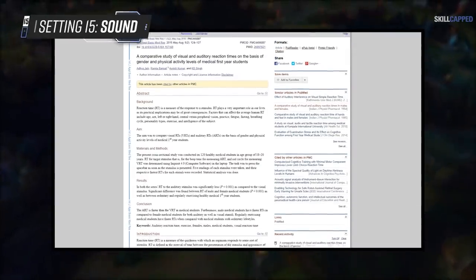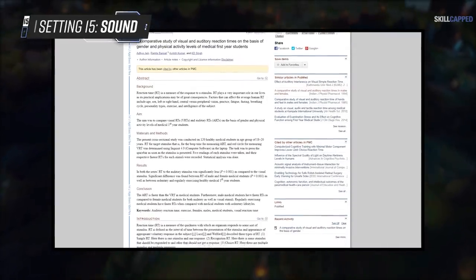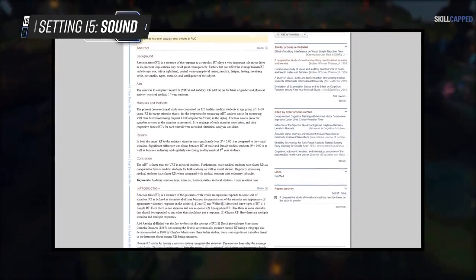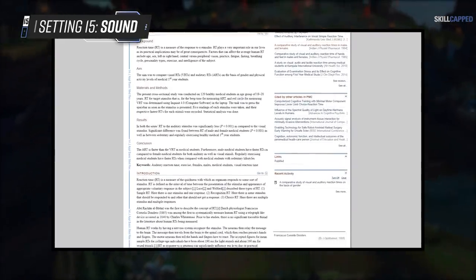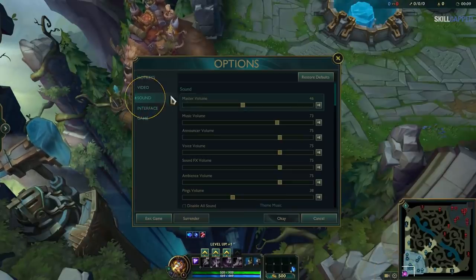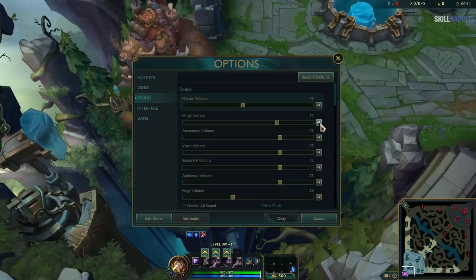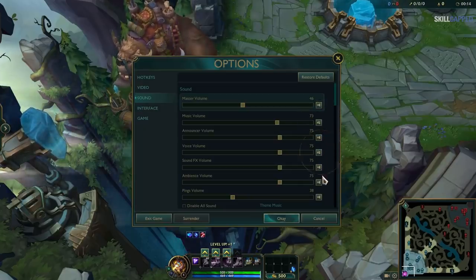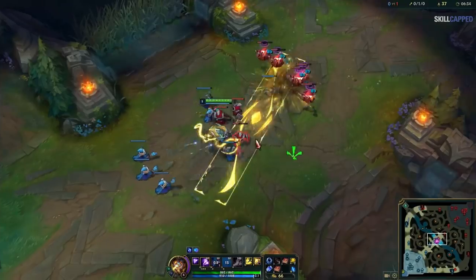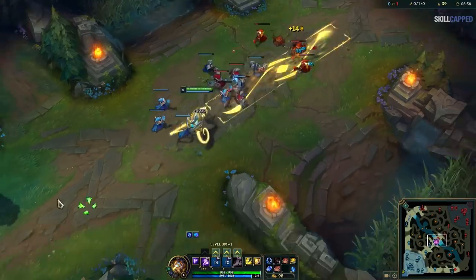Next up, take care of your sound settings. This is an afterthought for most players, but many studies have been done proving that your auditory reaction time is actually superior to your visual reaction time. In League we use a lot of auditory cues, such as when the enemy is casting an ability. For this reason, we recommend getting rid of all unnecessary sounds that will only distract you. This means muting music, voice, and ambient volume, so you can accurately distinguish when the enemy is casting an ability on you and react sooner.